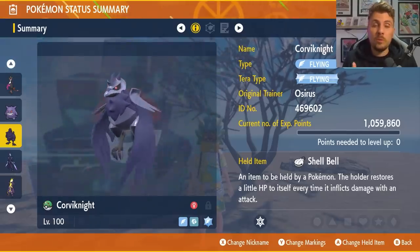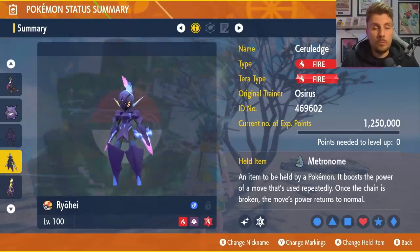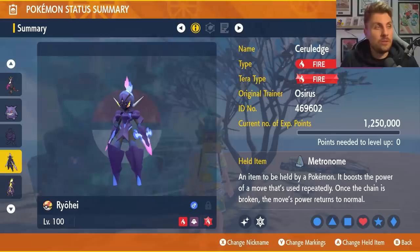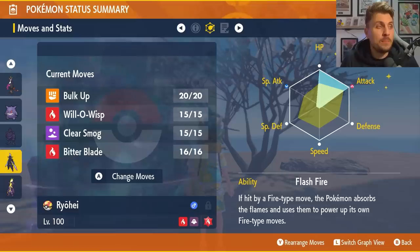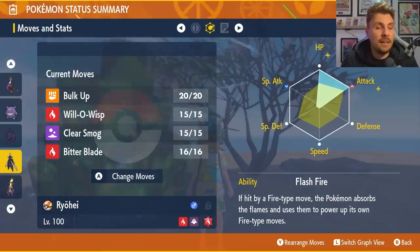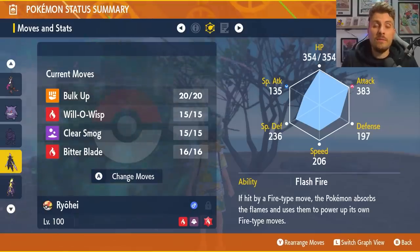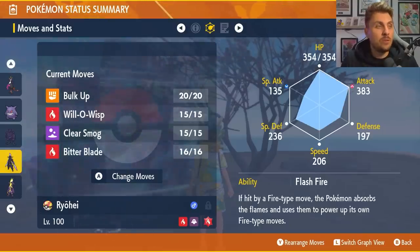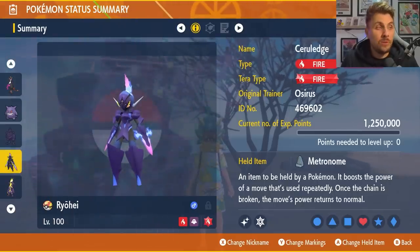Ceruledge is the next build — Fire and Ghost type with a Fire Tera Typing, holding a Metronome item, level 100 with maxed IVs. The moveset is Bulk Up, Will-O-Wisp, Clear Smog, and Bitter Blade, with 252 HP, 252 Attack, Adamant nature, and the Flash Fire ability. A dedicated video covering both Corviknight and Ceruledge step-by-step will be linked in the description. These are two very solid builds for farming items.